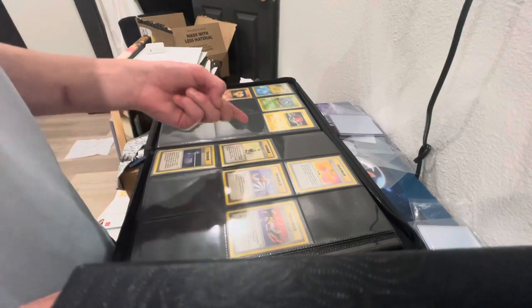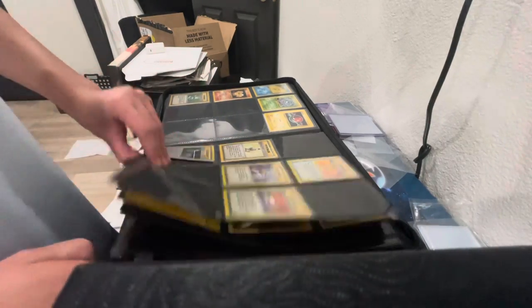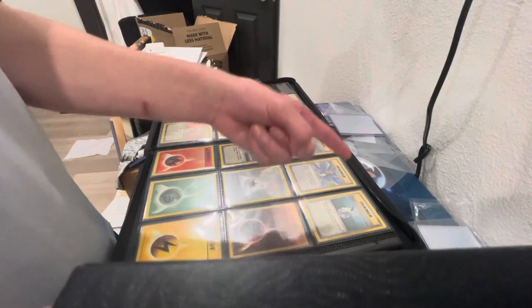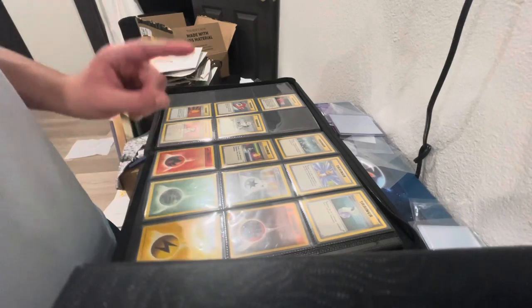For trainer cards we got Computer Search, Lass, Pokemon Trader, Scoop Up, Super Energy Removal, Defender, Plus Power, Pokedex, Professor Oak, Super Potion, Bill, Energy Removal, Gust of Wind, Potion, and Switch. Then we've got Double Colorless Energy, Fighting Energy, Fire Energy, Leaf Energy, Lightning Energy, Psychic Energy, and Water Energy.